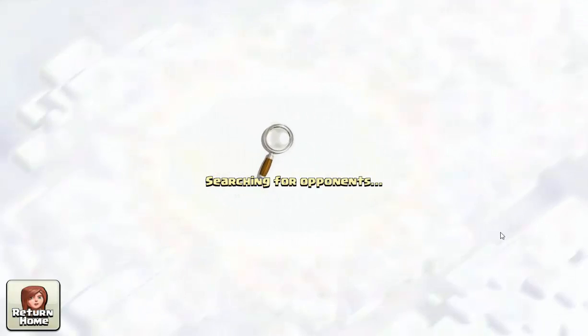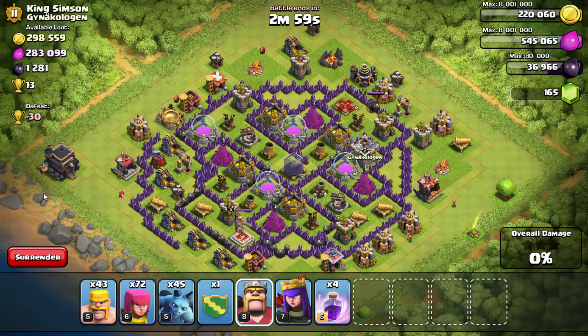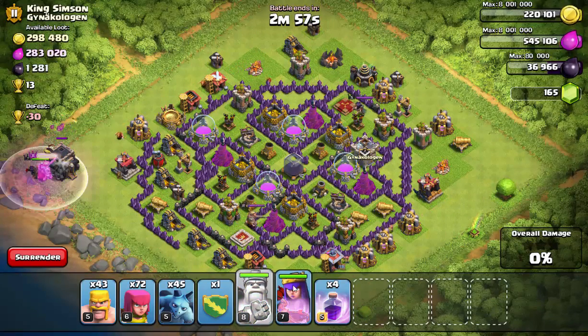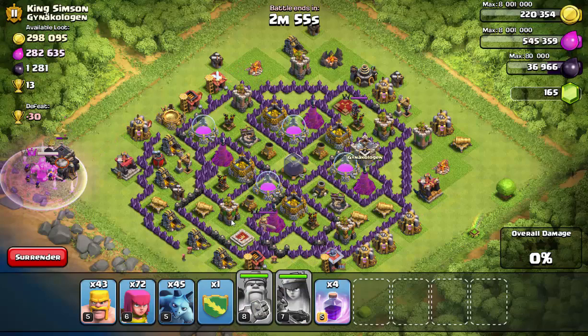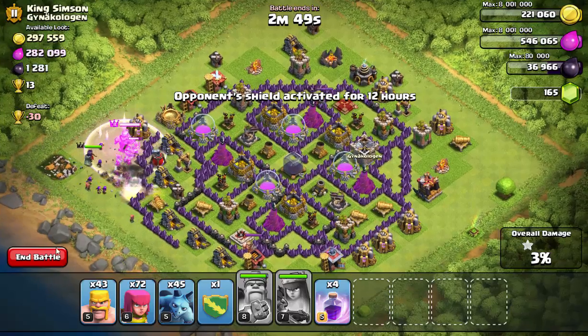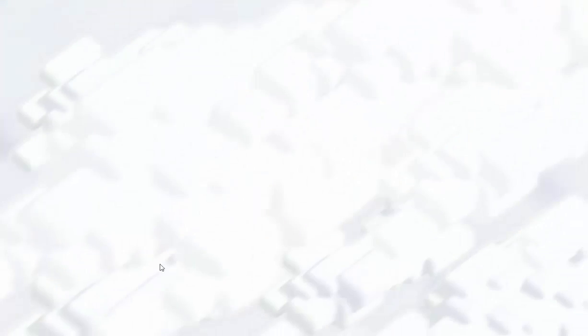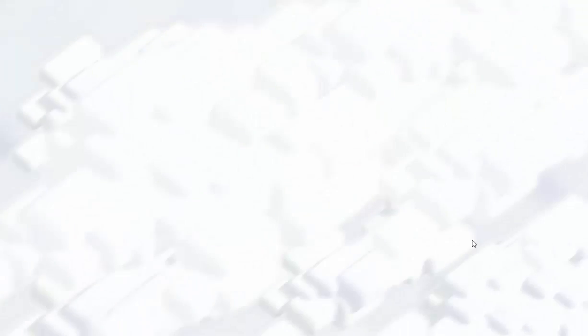They're basically just using this strategy, taking time and going for the town hall. It does take a while, but in my opinion it's so much cheaper than spending all your troops attacking a base just to get maybe 15 trophies, when you can attack three bases, spend next to nothing, and come out on top.